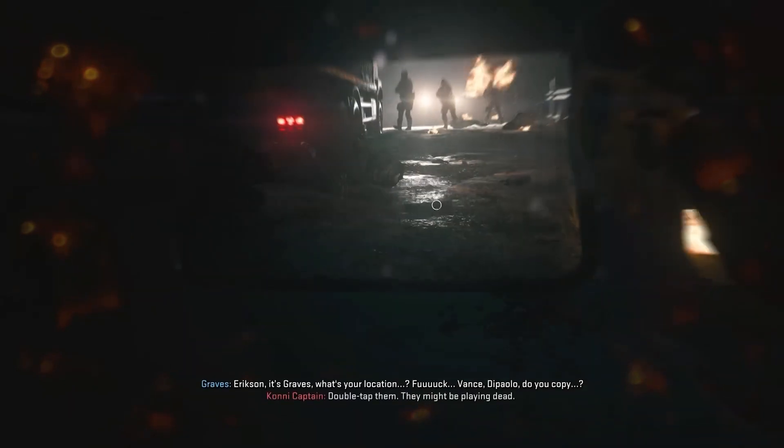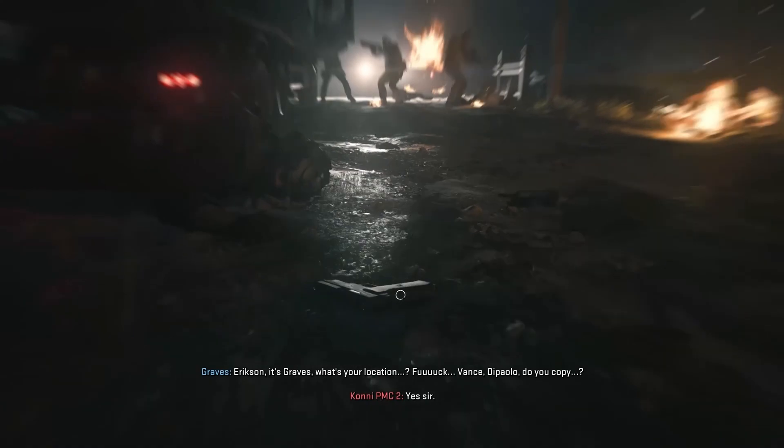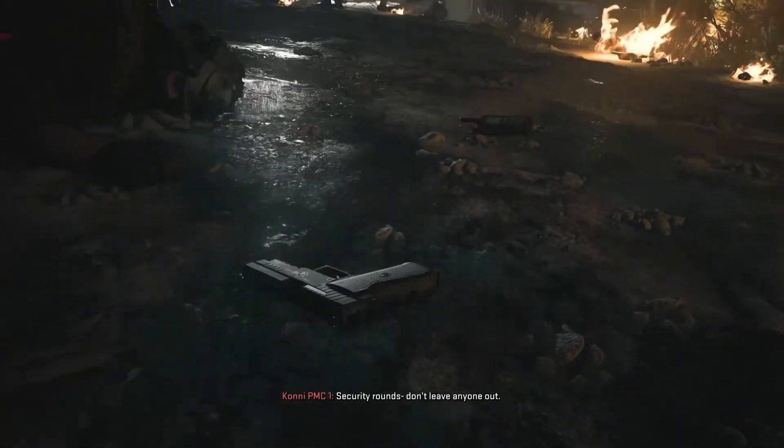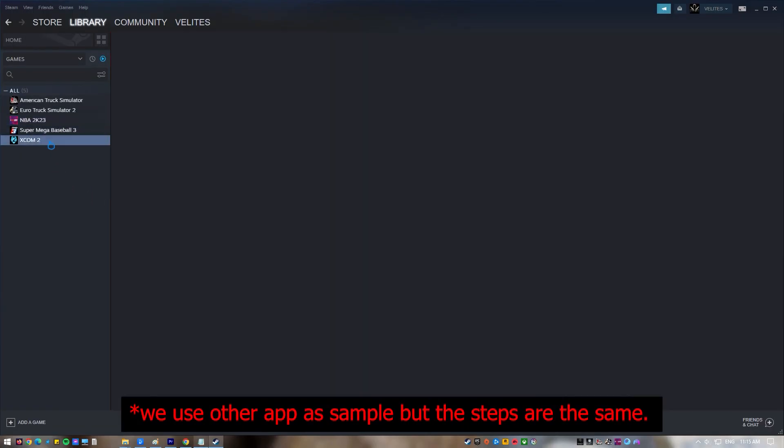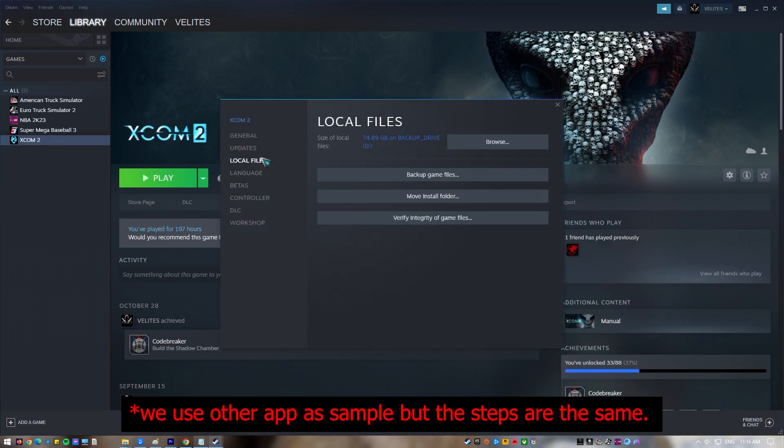Next, verify integrity of game files. Game files can sometimes become corrupted or damaged, which can then lead to gaming problems and sometimes to specific error codes or dev errors. If you're playing Modern Warfare 2 on Steam, go to your game's library, right-click on Call of Duty Modern Warfare 2, select Properties, go to the Local Files tab, and click on Verify Integrity of Game Files.